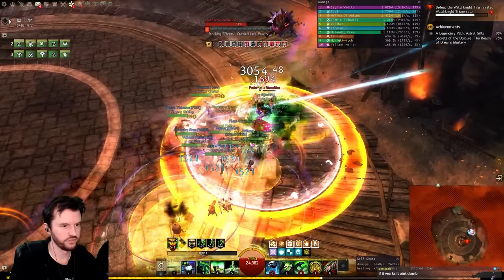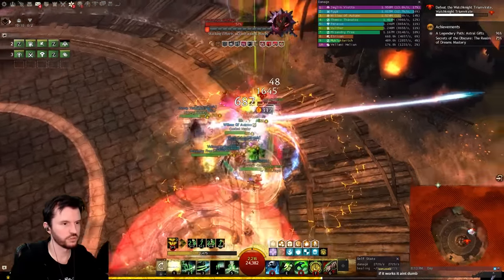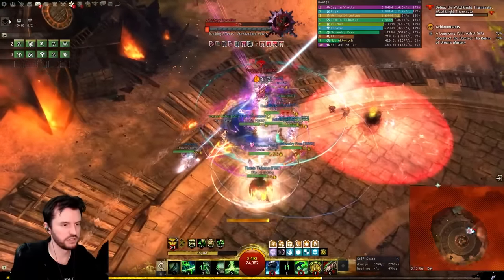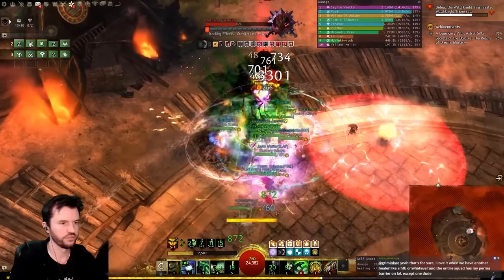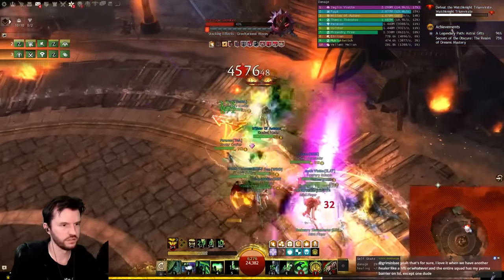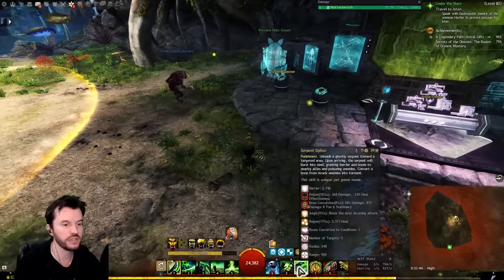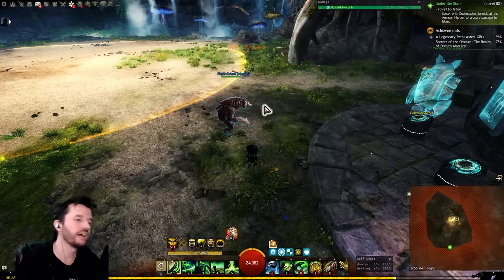I don't think I mentioned Desiccate — it's mainly there to give fury and help with might uptime. But if you're on a fight where you need Spectral Grasp or Summon Fleshworm for Whisper of Jormag or similar, Desiccate or Signet of Undeath would be the first things to swap out. You'd always keep Serpent Siphon for either regen or aegis.